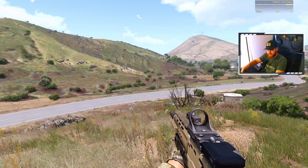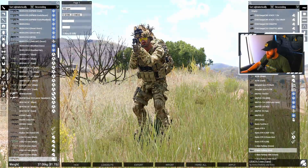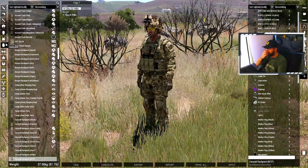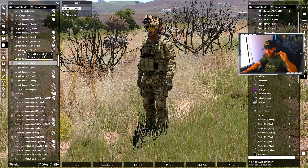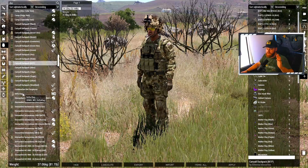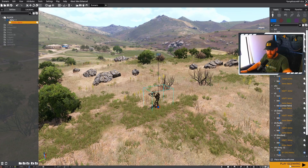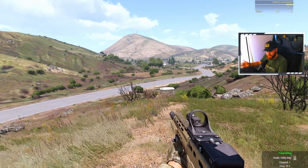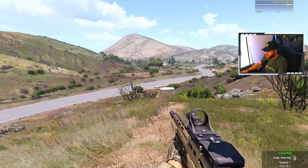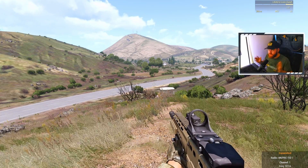Now we need to check long range. Go back into the editor, right-click, go to ACE Arsenal, go to your backpack, and find a mod that has long range radios — I'll put some mod suggestions in the description. I use the Western Dust Delta bag. Once you've added it and re-launched in multiplayer, hit your long range transmit button and you'll see in the bottom left the radio frequency on channel one — that means you're transmitting long range. Short range, long range — both working. Everything is set up.